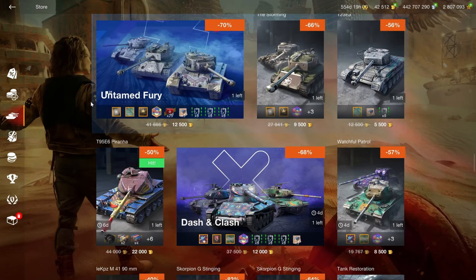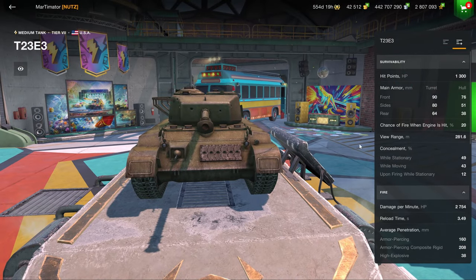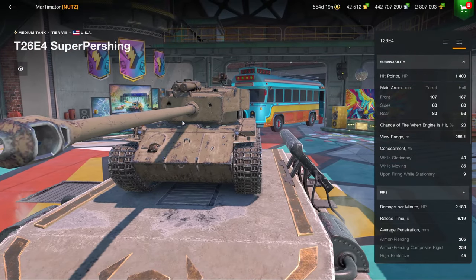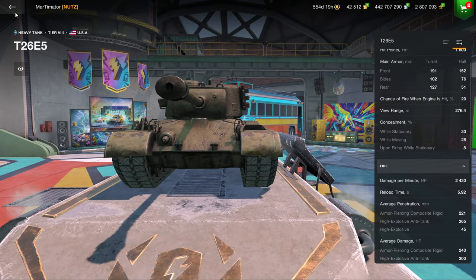Generally though I don't recommend it — the vehicles aren't really that good. The T26E4 is a solid vehicle and fun, but that's about it. It doesn't earn great credits, doesn't have great penetration, it's hard to play, and the Super Pershing just lacks behind massively in terms of performance. It's still okay but you have the T77 and the T54E2 as better alternatives.